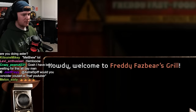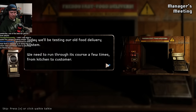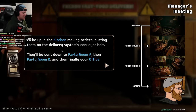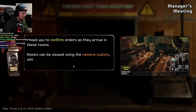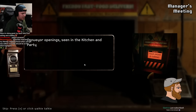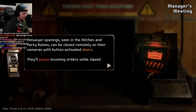Welcome to Freddy Fazbear's Grill. Today we'll be testing out the old food delivery system. We need to run through its course a few times from kitchen to customer. I'll be up in the kitchen making orders, putting them on the delivery system's conveyor belt. They'll be sent down to party room A, then party room B, then finally your office. I need you to confirm orders as they arrive in these rooms. Rooms can be viewed using the camera system. Conveyor openings can be closed remotely with button-activated doors. They'll pause incoming orders while closed.